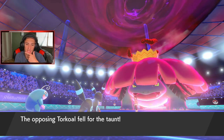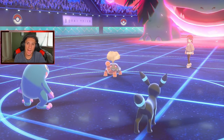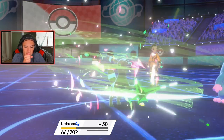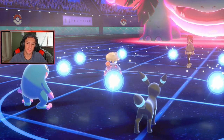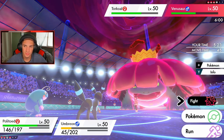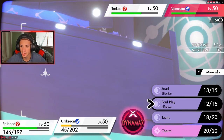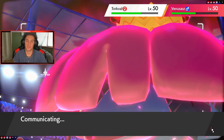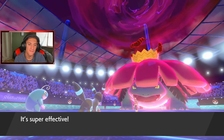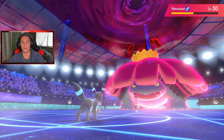A nice little swap by him — gets into position. Vine Lash whipping on me doing some damage. Iapapa Berry pops for Umbreon — that's wonderful. Do I Dynamax and change up the weather? No — I feel like I just Snarl here and drop a Skull. Venusaur still outspeeds me — that is so whack. Get out of my face! Oh wait — it's Chlorophyll. My fault, my fault — thing is Chlorophyll, so it's double speed in the sun.